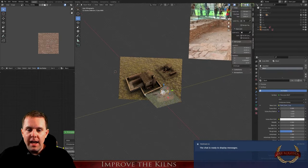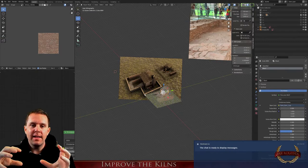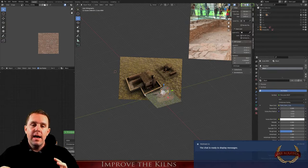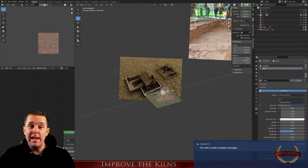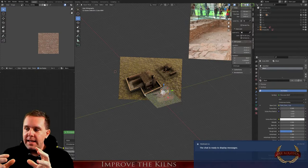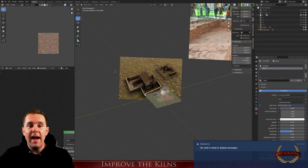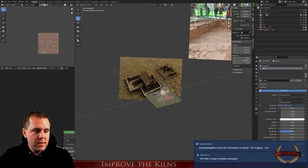Good morning! Today I work on the kilns — special buildings needed to burn bricks. The process is: you mine clay, bring it to the brick factory, and the kilns take the raw bricks and burn them using a lot of wood. The burned bricks then go to the brick storage. I already created the kilns about a year ago, but I have new skills and I'm not happy with the buildings, so I'm upgrading them today.